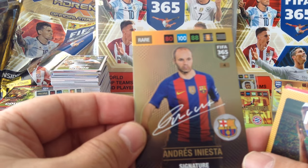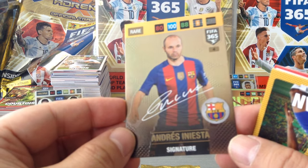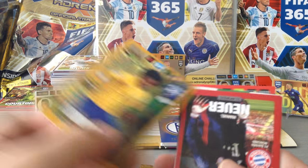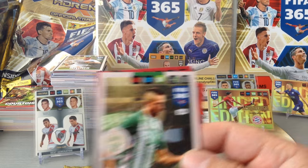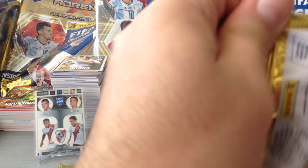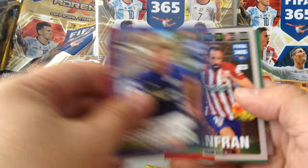Boom! A rare — signature — Iniesta! Lovely. That's a good start to the packet. Willian international star, Manuel Neuer, Arau, Sheshtak again and Benteke international star. Adrian Silva, Bottia, Goritska, Juan Fran, Edda international star and Daniele De Rossi veteran.